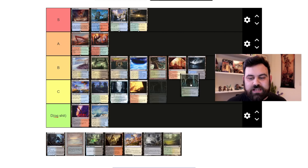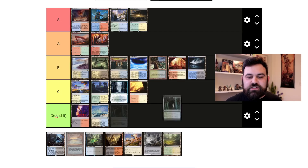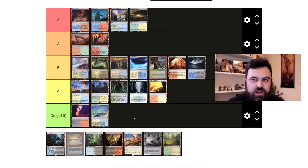Skyshroud Forest is just the pain land that comes into play tapped. I'm putting it in front of the gates and similar stone lands, but behind the check and reveal lands.